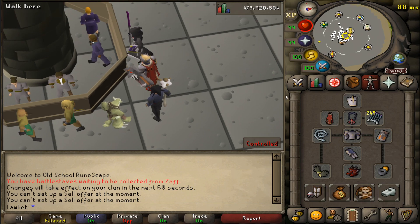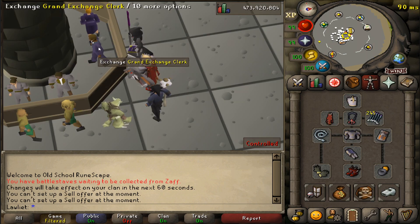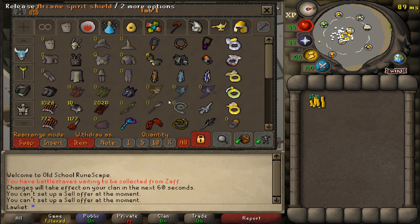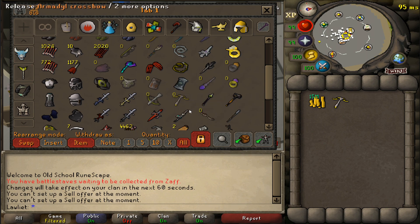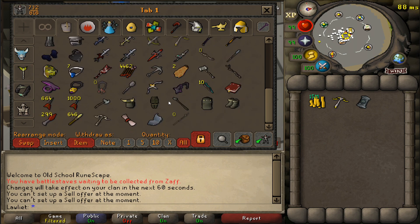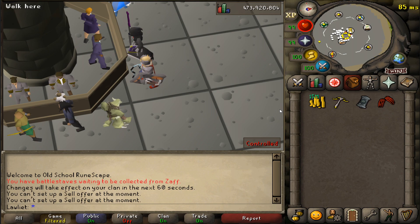If you're interested in the gear setup I used, this is pretty much it: full Justiciar armor, the Armadyl Crossbow for range, the Dин's Bulwark for tanking — that definitely came in handy because I got focused so much — and Dragon Claws for the spec, because Dragon Claws just shred through most people.